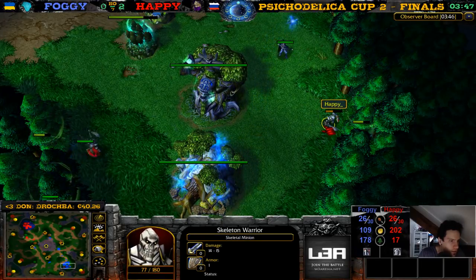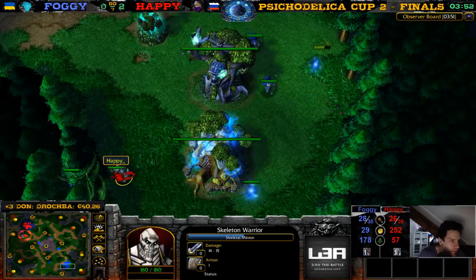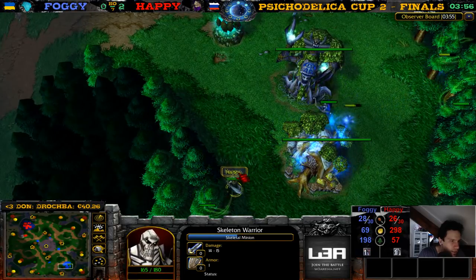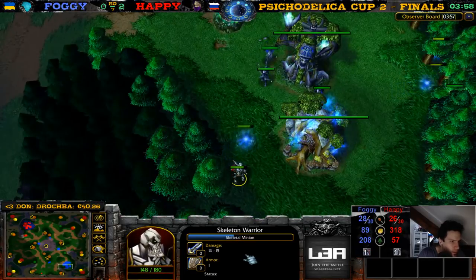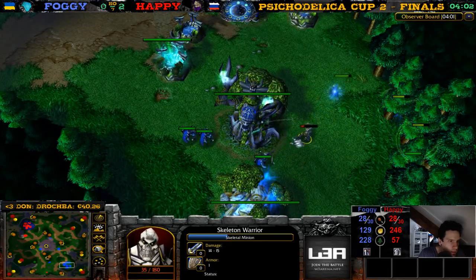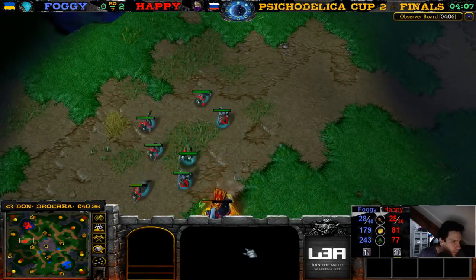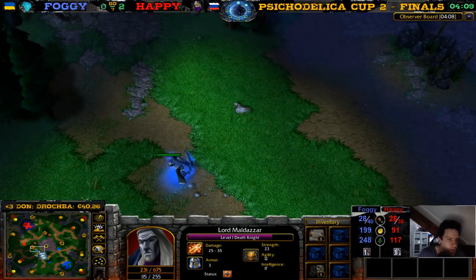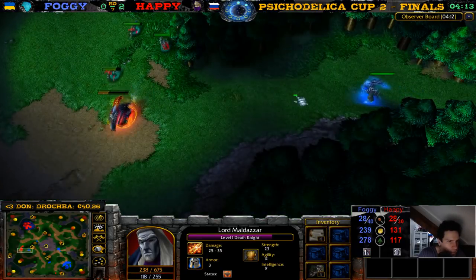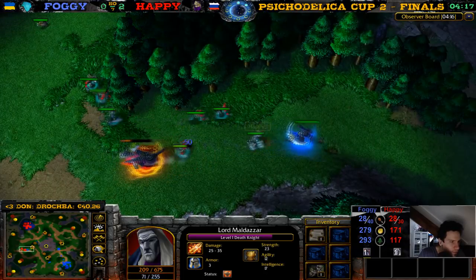This archer trying to take out a skeleton — the skeleton expires, so no XP. There's another one over here, and two archers together can take out this skeleton. It's like a horror movie — three archers shooting at the skeleton — and the skeleton falls. The Death Knight with some ghouls, Lord Maldazar again. So many Lord Malthasars! Here's Sin Dweller — let's see if they find each other. He does have boots here on Sin Dweller. Nice mana burn for 50.